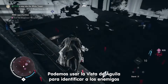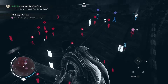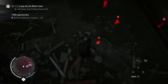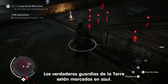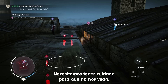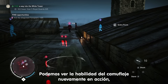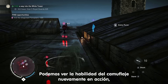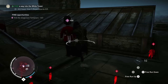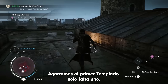We can use eagle vision to identify our enemies and take a closer look at the environment. We have identified one of the disguised Templar guards. The real tower guards are highlighted in blue — we need to be careful not to be spotted by them as their job is to protect the tower. Once again, we see the Chameleon skill in action, allowing Evie to get close to her target unnoticed. One Templar guard out, one to go.